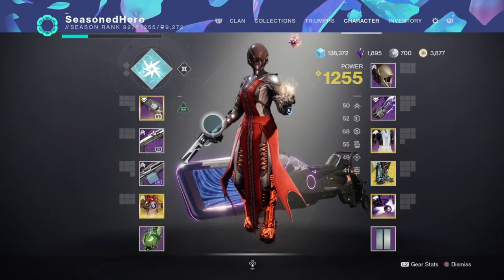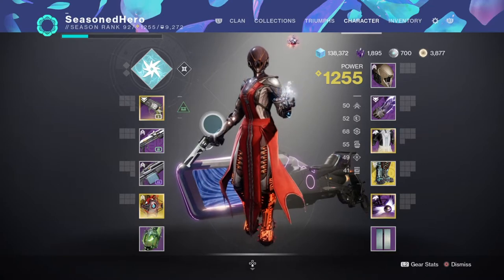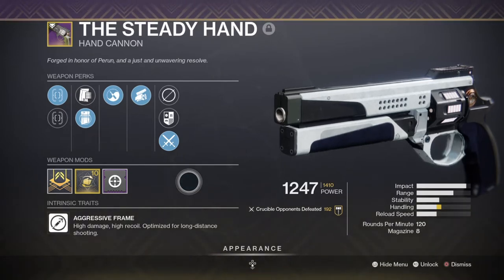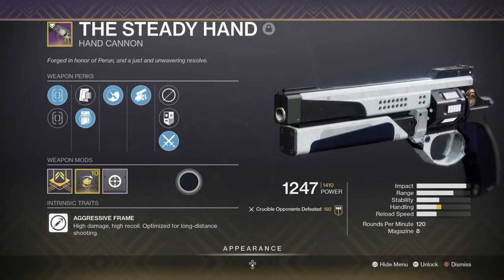For the weapons, as you'll be playing PvP quite a lot, you're going to need at least a 120 hand cannon and a shotgun you can rely on in a pinch. In my primary slot, I've chosen to use the Steady Hand with Zen Moment and Swashbuckler with a handling masterwork. With the 120 changes and this weapon's ability to roll with Swashbuckler, it's become the current meta that a lot of players are using if you didn't manage to get the True Prophecy hand cannon. Using a 120 is the best example of maximizing the Berserker mod to its fullest potential because of how easy it can become to turn your weapon from a 3-hit to a simple 2-hit kill within its effective range.